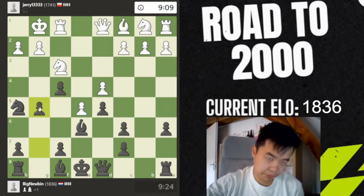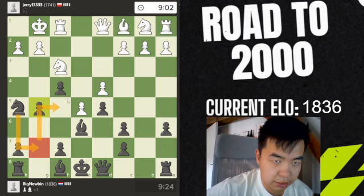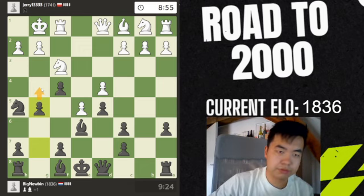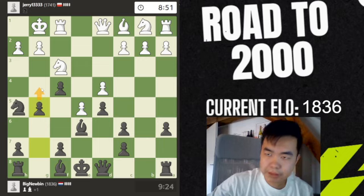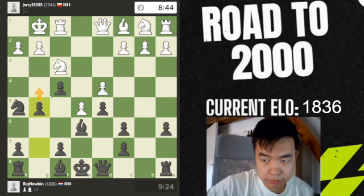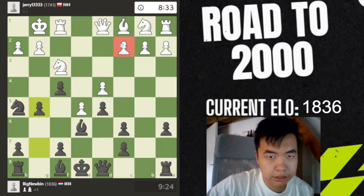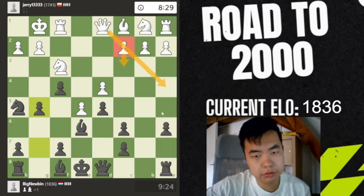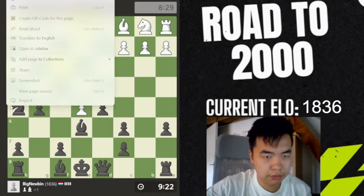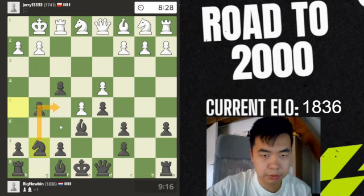g5 always seems good because it makes room for the knight, which later I can go to f4, and it's maybe a prospect of g5-g4. His plan for white would be to play c3 and queen a4, but he goes instead for the plan to attack the knight, which will just remanuever to f4.